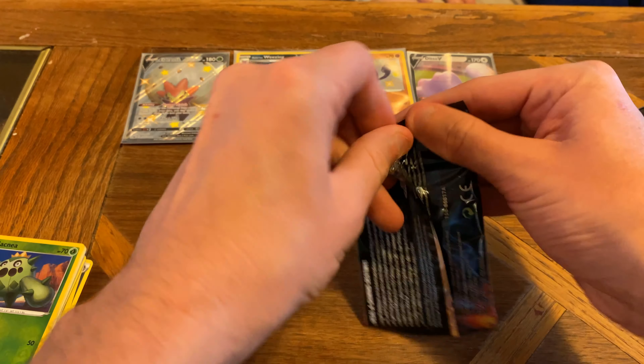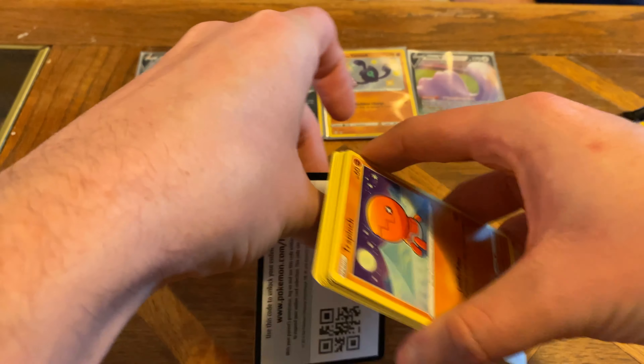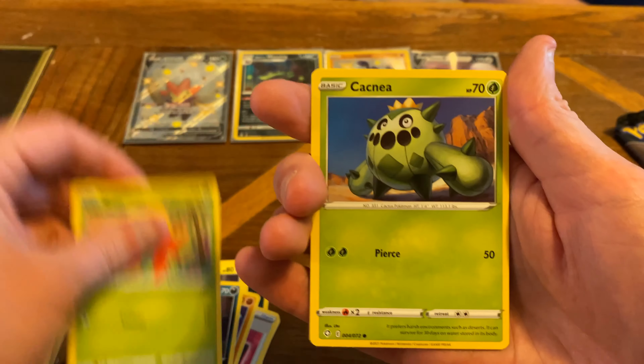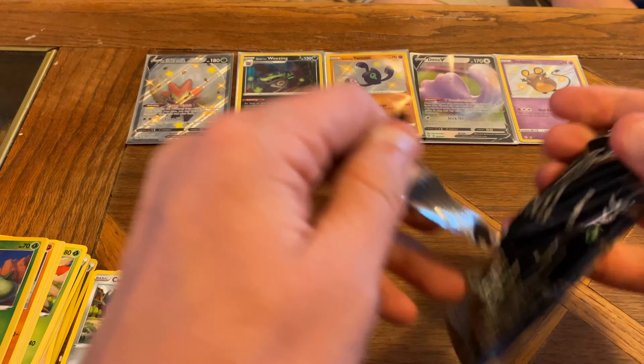Shining Fates is treating us pretty well. Darkness Energy. Rotom. Camerant. Team Yell. Trapinch. Nickit. Gossifleur. Cacneum. Coupfant. A Shiny Dedenne - another Shiny card! And a non-holo rare Zarude. We have actually pulled two Shiny Pokemon out of this tin. That is super for us.